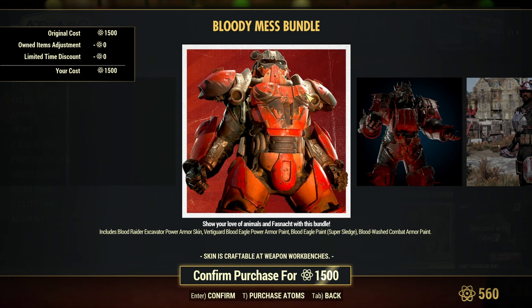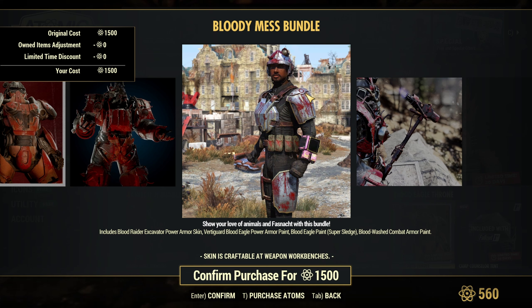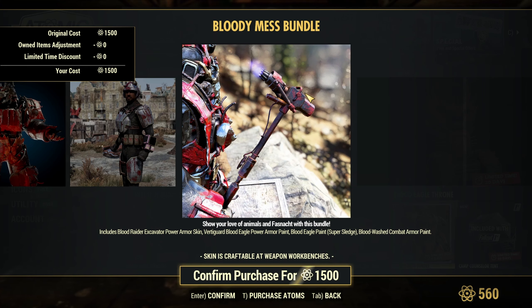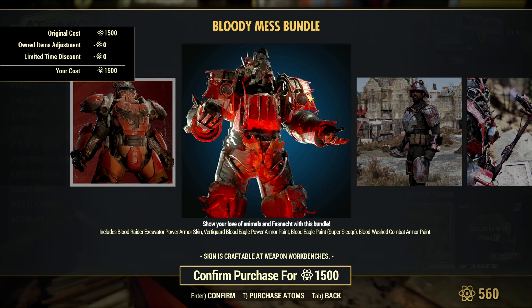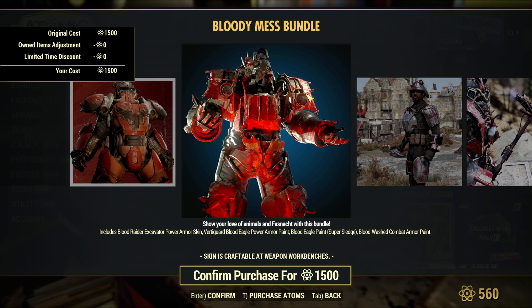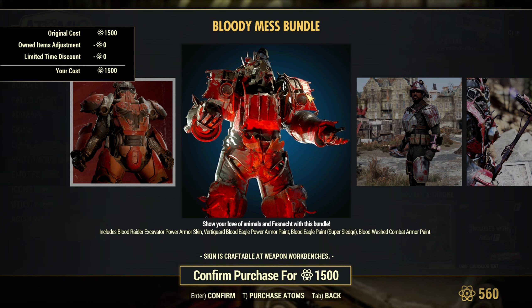The Bloody Mess Bundle for 1500 atoms. You get the Blood Raider Excavator Power Armor Skin — oh my god that looks so good — the Vertigo Guard Blood Eagle Power Armor Paint, the Blood Eagle Paint for the Super Sledge, and the Blood Wash Combat Armor Paint. I'm not even that big of a power armor user on this account.